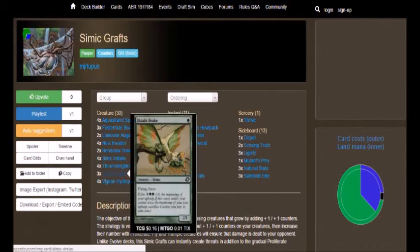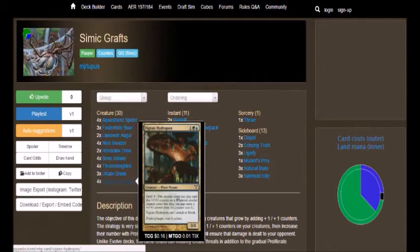Then we got 3 copies of Vigean Hydropon, which is a 0/0 for 1 with Graft 5 that can't attack or block. So literally Vigean Hydropon is used purely to move its counters onto another creature. You know, let's say you get a Thrummingbird or something else out, you just pump all its counters onto that guy.